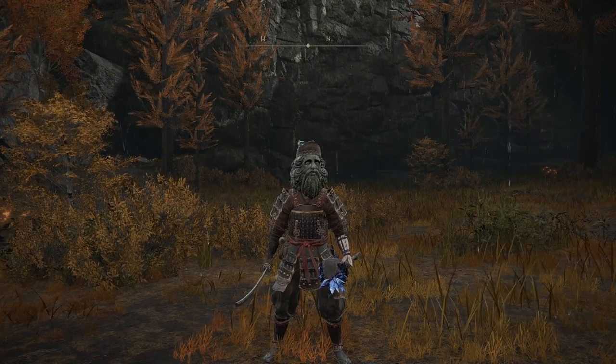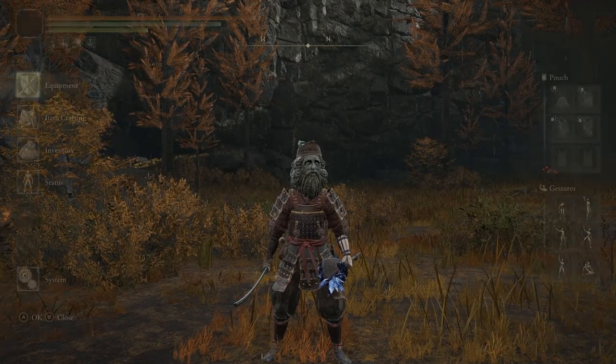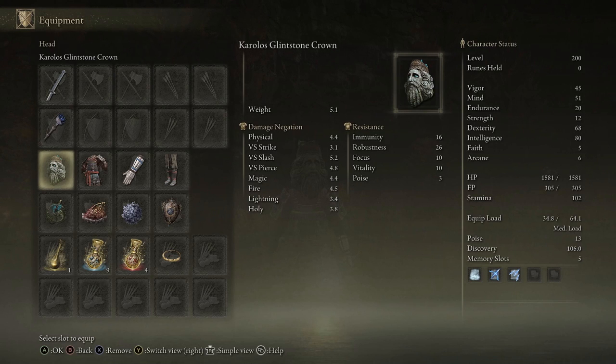The third and final build is the Mage Samurai. We're using the Moonveil katana, which deals physical and magic damage. Intelligence scaling is a B, and the attribute requirements are very low, so you can get this build early in the game. It also causes Bloodloss buildup of 50, which you can take advantage of. We're also using the Lusat's Glintstone Staff, fully leveled with sorcery scaling at 413 — S-tier.